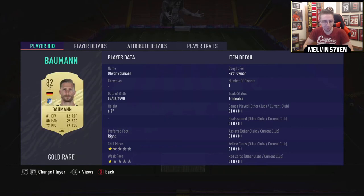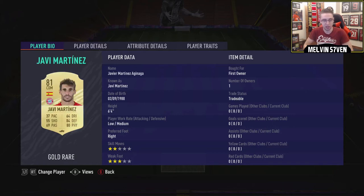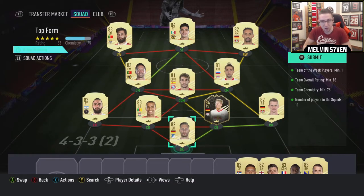Let's have a look. We've got tradable, tradable, but they go for nothing. Untradeable, untradeable, tradable, but Higuain goes for nothing. Tradable — nothing, nothing. Untradeable, untradeable. Jimenez is the only one that goes for like 7-8k, so I'm a little bit reluctant to sell him, but since the rest is practically so cheap, I might as well.